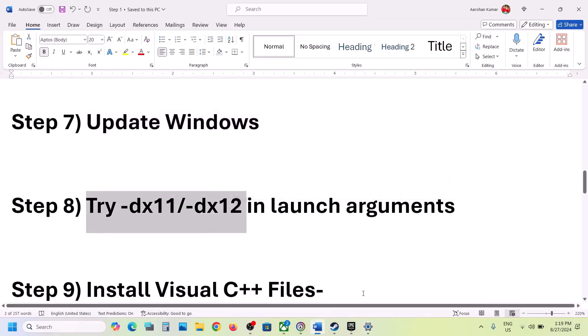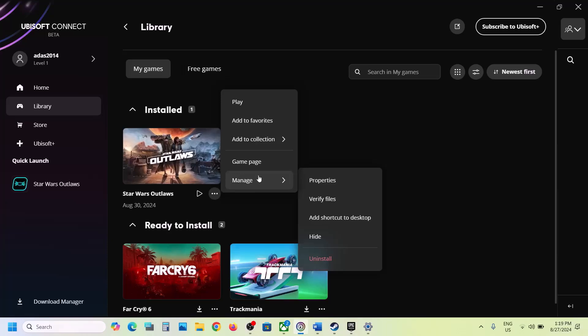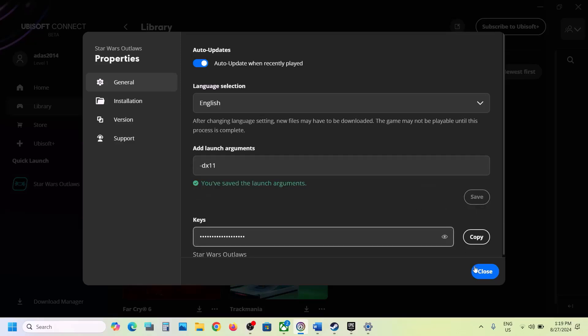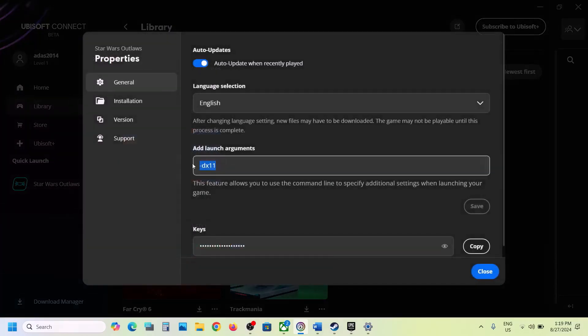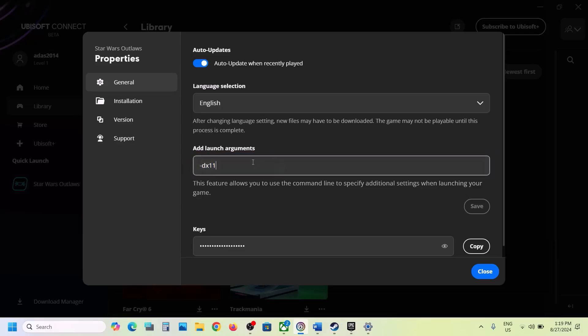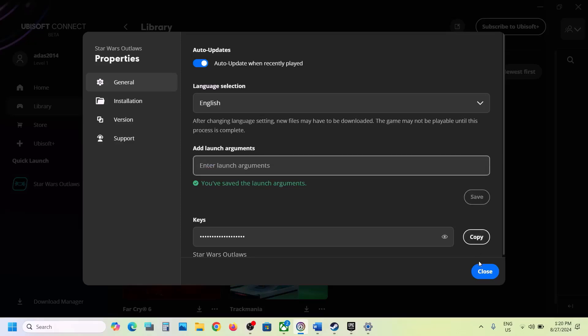Try DX11 or DX12 in launch options. Go to Ubisoft Connect, click the three dots, click Manage, click Properties. Here you can see 'Add launch arguments' — type '-dx11' and click Save. Launch the game and check. Still not working? Go to Properties again, change it to '-dx12,' click Save, and launch the game. Still not working? Remove the argument, save it, and follow the next step.